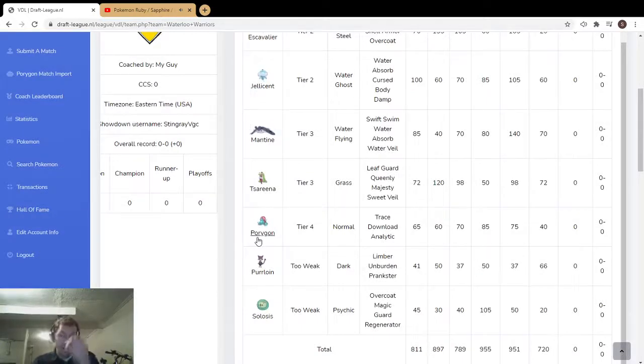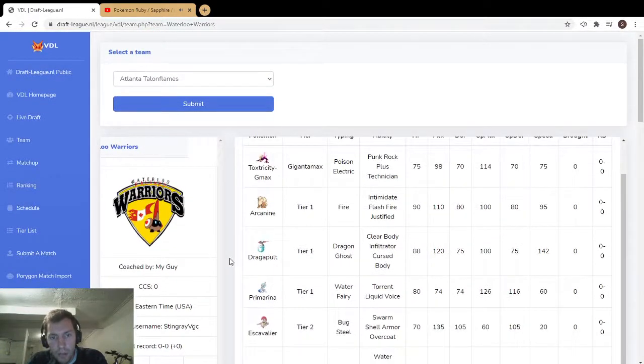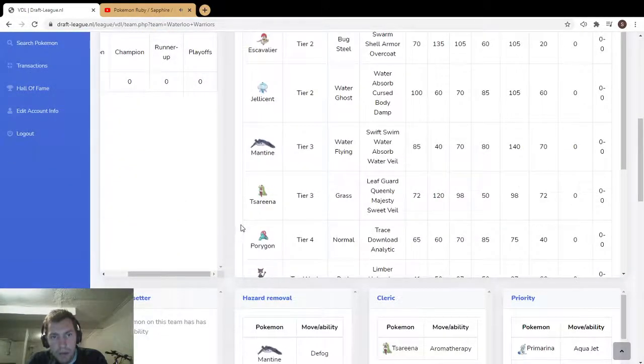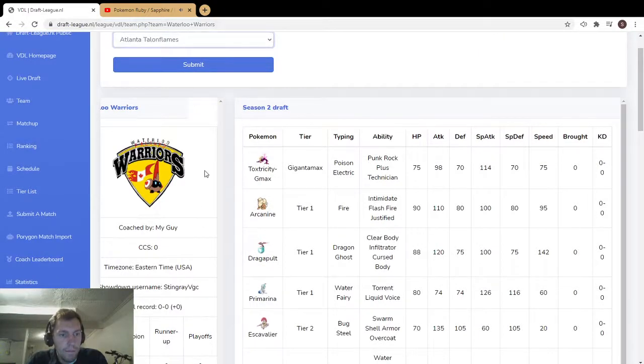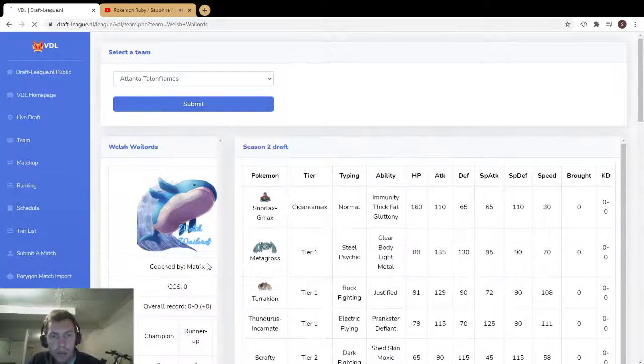Porygon isn't a bad pick — obviously Porygon2 is better for Eviolite, but Download is a great ability, or Trace could be interesting. Analytic is useful because with 40 speed you're going last most of the time. Really scary, really interesting team — I like this honestly. I think this is a solid team.